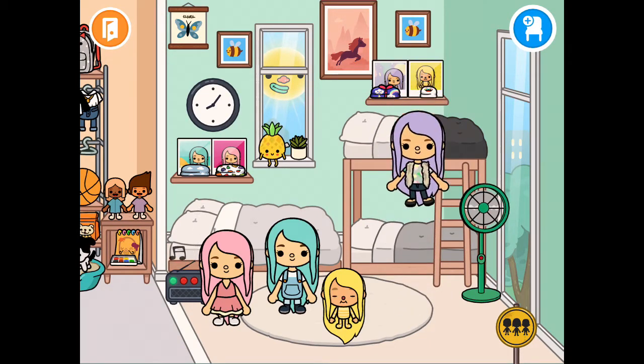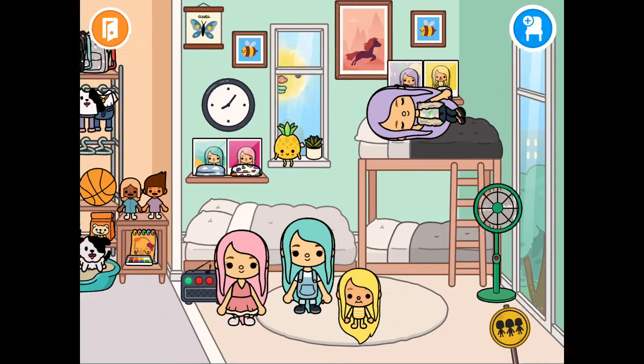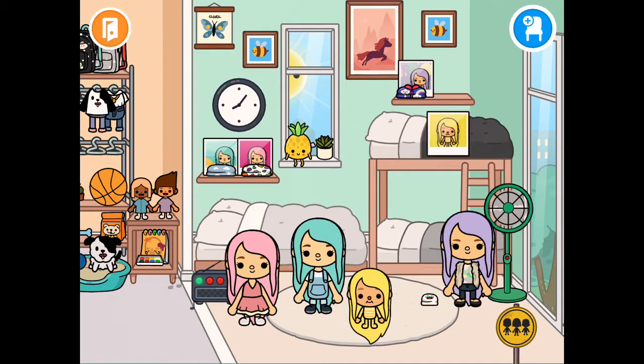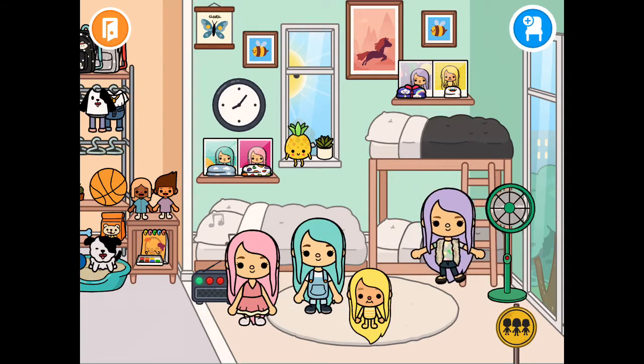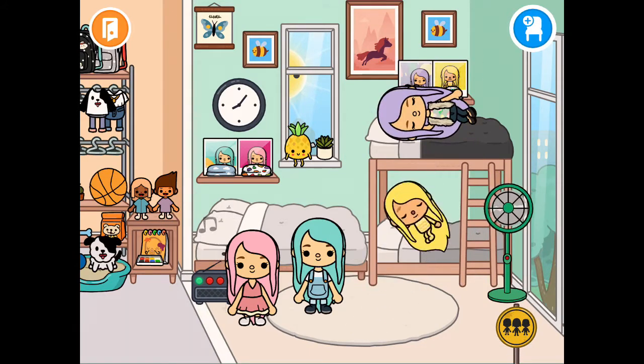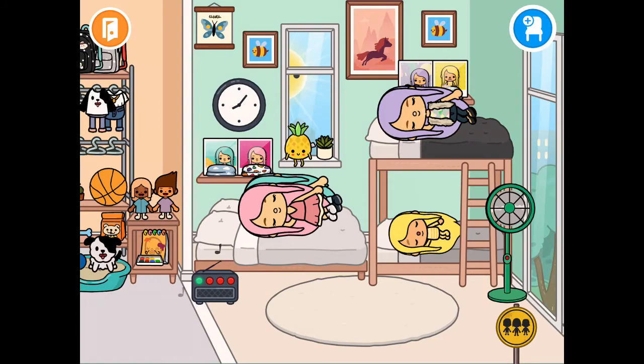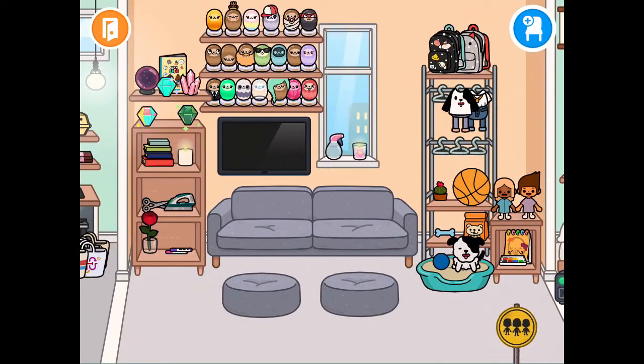This is the bedroom. Over here is where Lex sleeps, and right here are like their pictures and their clothes - well, their pajamas. This is where Lex sleeps, over here is where Mia sleeps, this is where Ata sleeps, and this is where Thea sleeps. The next room is the living room.